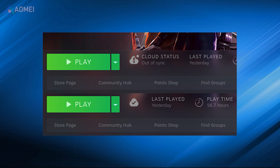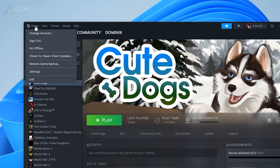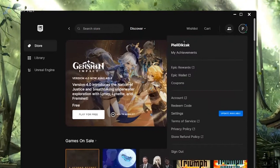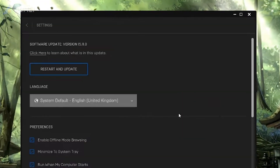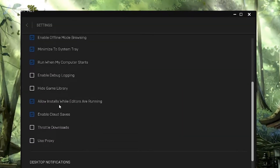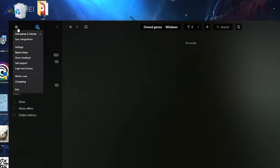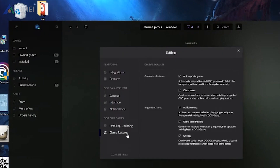Game launchers can automatically backup your settings, saves, and related data to their respective cloud services. For Steam, head to Steam > Settings > Cloud and make sure Steam Cloud is enabled. For Epic Games Store, click your profile and then select Settings. Under Preferences, check to make sure that Enable Cloud Saves is checked. For GOG Galaxy, click the gear icon in the top left corner and go to Settings > Game Features, then make sure the Cloud Saves option has been enabled.